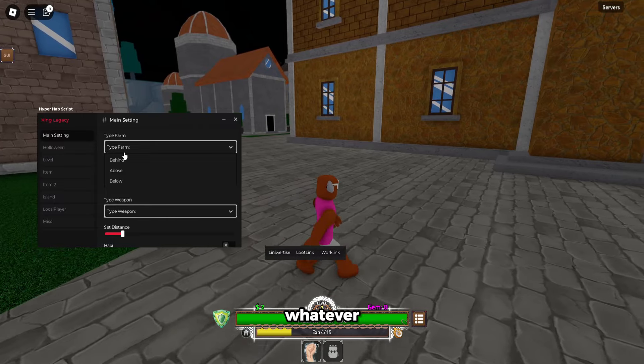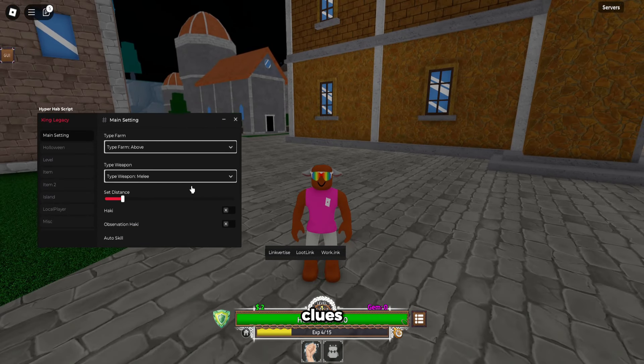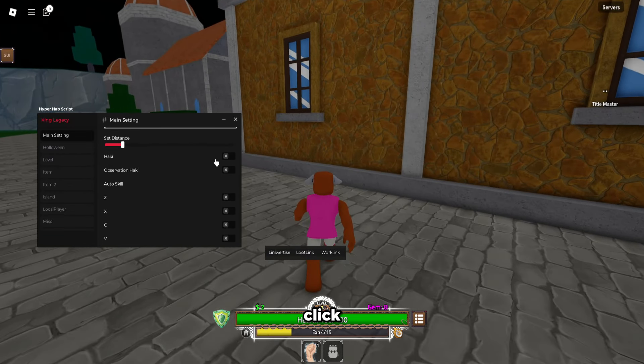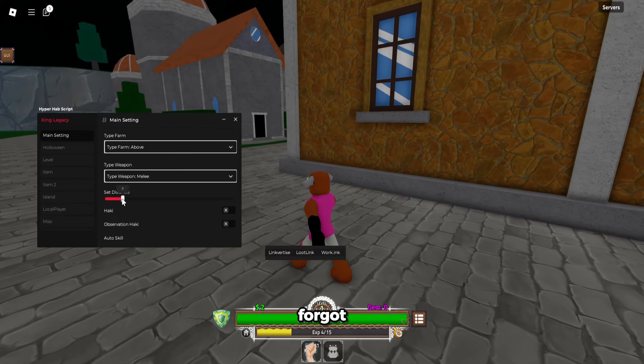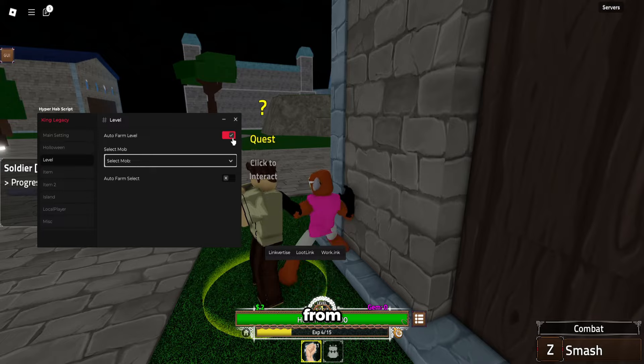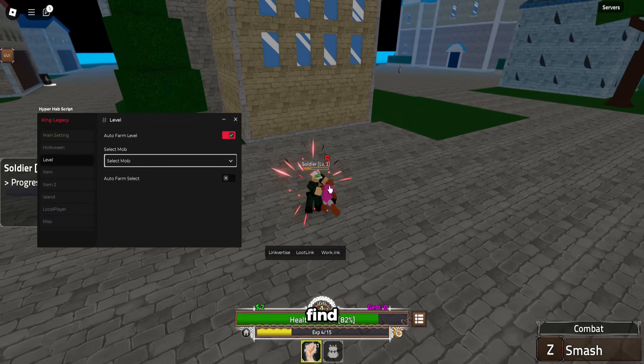So we can click whatever farm you want — I like 'above,' it works the best. I have a melee weapon so I'll close this. Auto farm level — okay, now it's going to auto farm level for us. We're going to farm the mob.